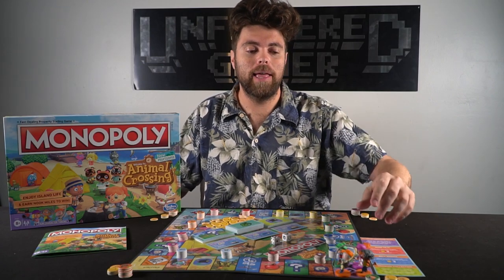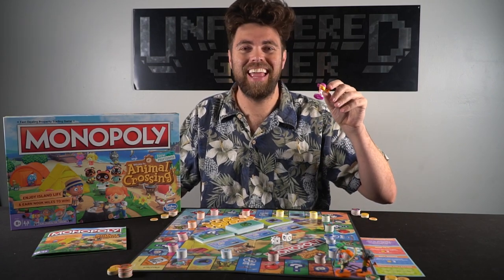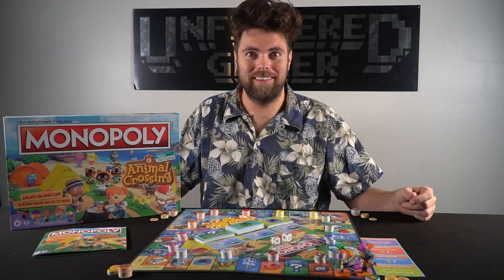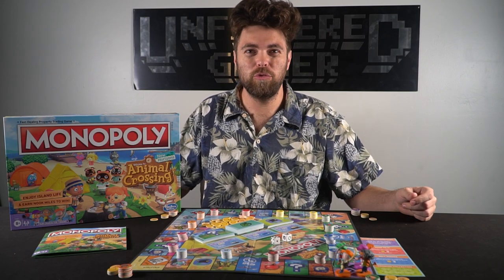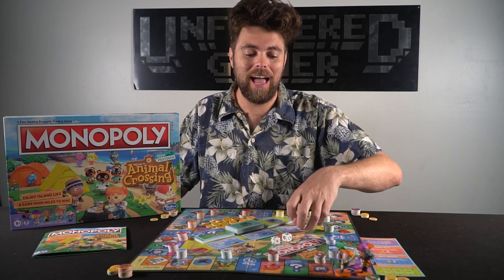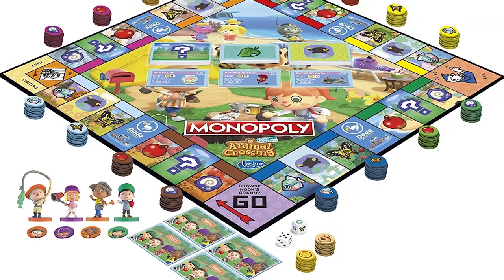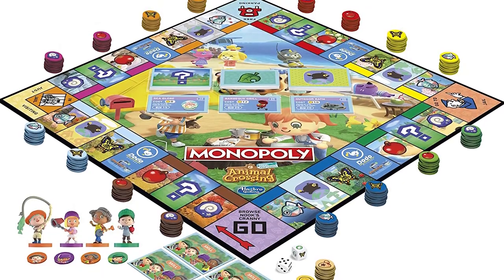In Monopoly Animal Crossing New Horizons, you are going to be playing as one of the many villagers in the town. Select your villager, gather their tokens and some bells, and move around trying to gather ingredients and resources in order to buy specific items from the shop. If you can acquire seven items from the shop, the game will trigger an ending, all players will go around the board once more, and then you tally up the amount of points you have — whoever has the most is the winner.